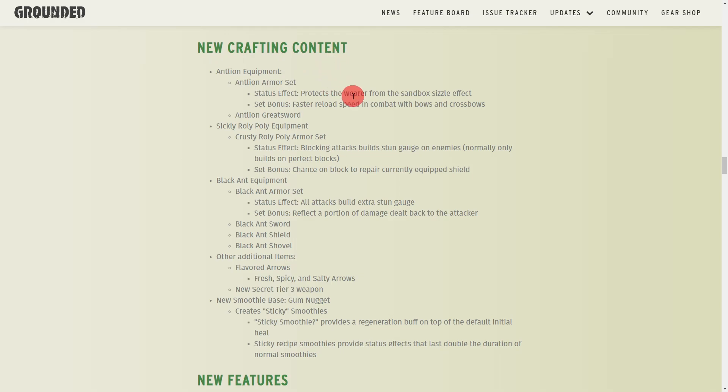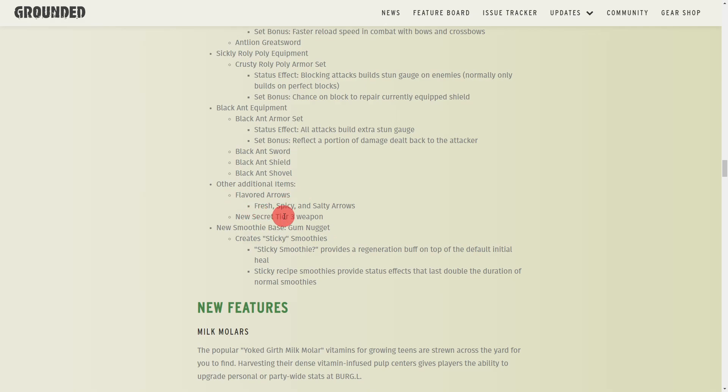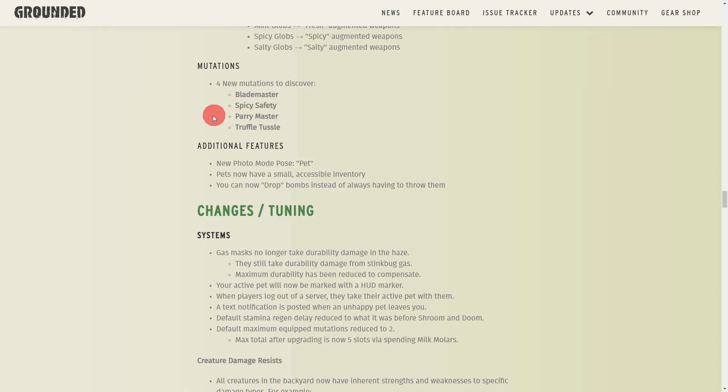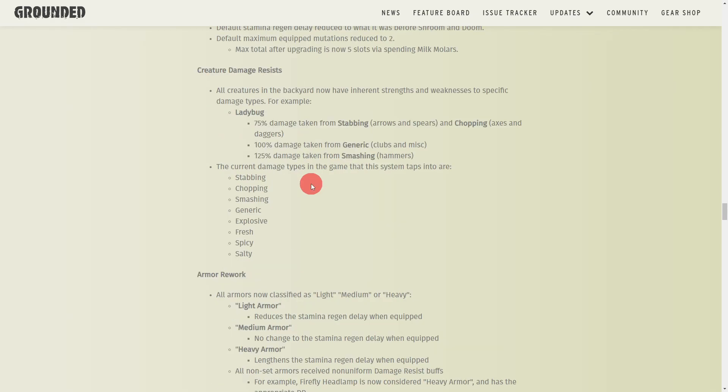For new crafting content, there's the Antlion Great Sword, the Black Ant Sword, the Black Ant Shield, and the Black Ant Shovel. There are also flavored arrows — fresh, spicy, and salty — since different bugs have different weaknesses to each type. There's also a new secret tier 3 weapon. They have also redone the smoothie station, adding gum nuggets which you can find stuck underneath items around the map.